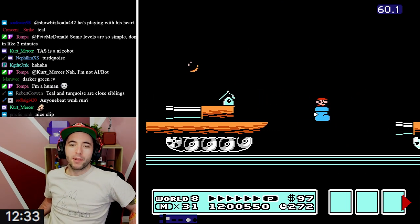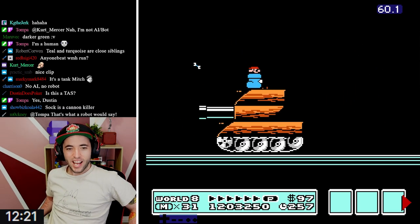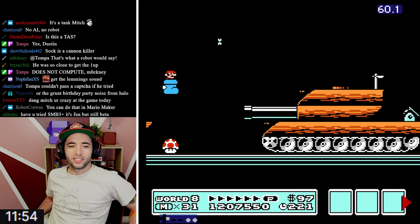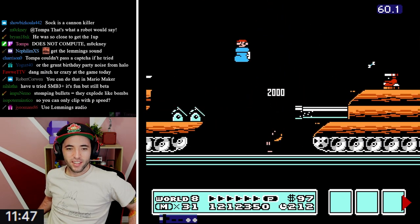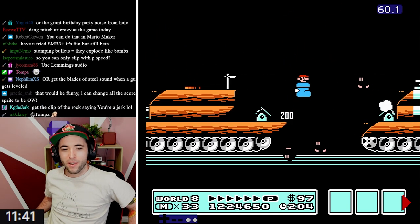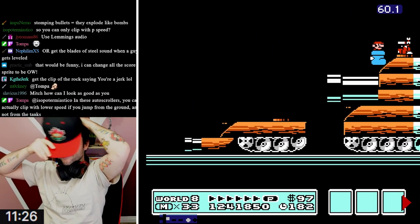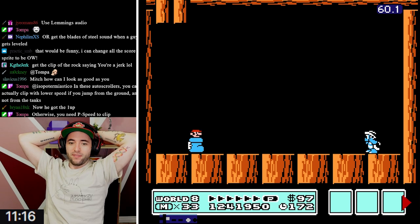I'm going to create a ROM hack that every time you stomp on something, it says OW! I'm going to figure out how to get the NES to properly have that recording. Tava tricked me there, of course. Don't even pretend like you're going to get it, Tompa, I know you're not. It's like the poisonous mushroom from Super Mario World Kaizo hacks. You went right through that rocky wrench - what?! He still got it? Why is it so easy for the Goomba Shoe to clip?